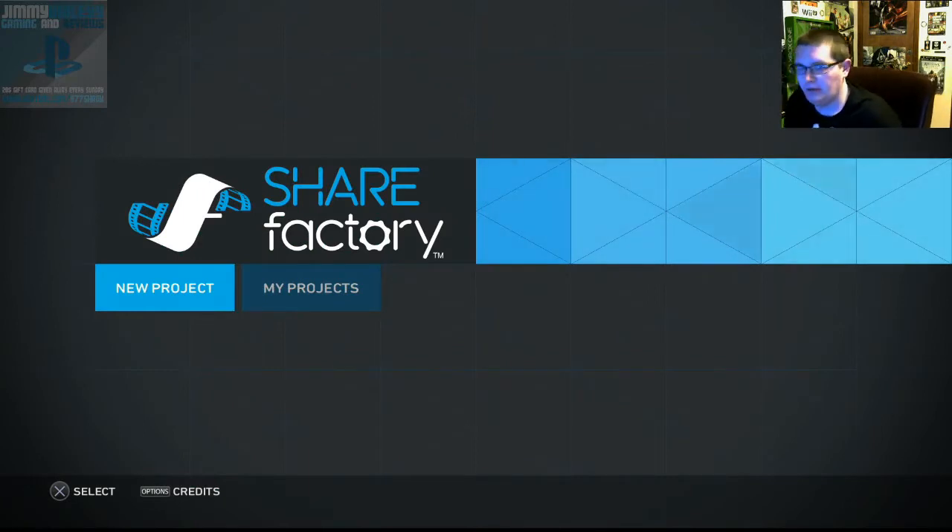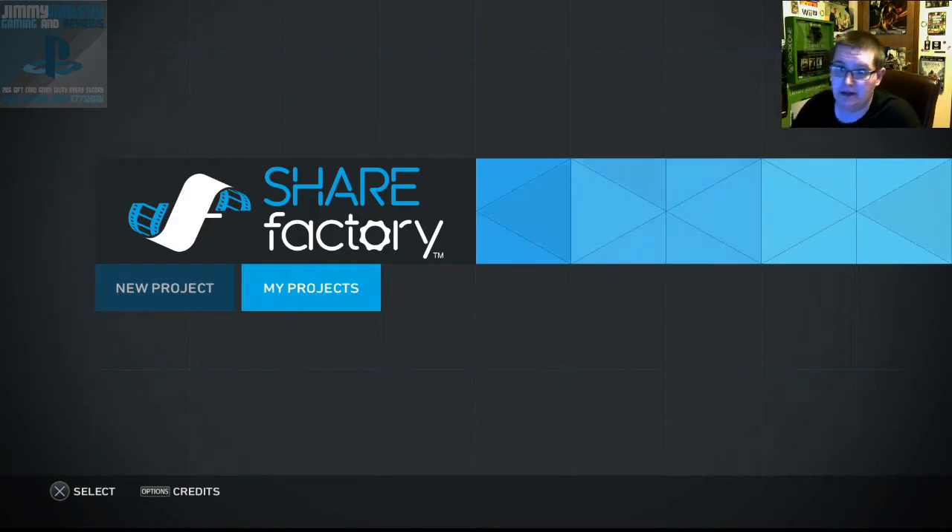What's going on guys, this is Jimmy Bailey bringing you a little bit of Share Factory on the PS4. This is their new video editing software from the PS4 1.70 update, which went live this morning. It came with a couple other updates — you can disable HDCP and a few other things, export via USB. Things we wanted, things we needed, things that should have been there. This is my first time playing with it, so bear with me — we're gonna learn it together.